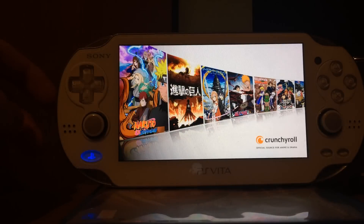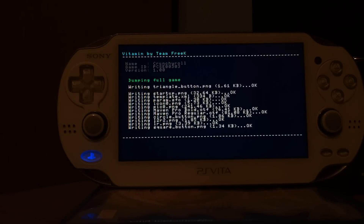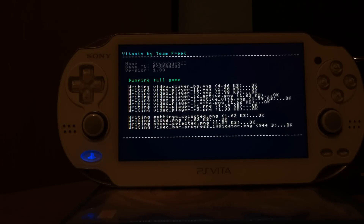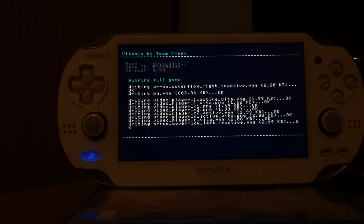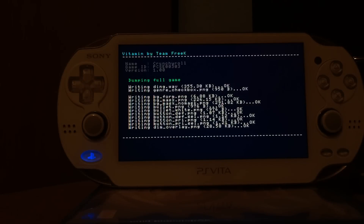It's now initializing the dumping process and it's going to switch a few times between the applications by itself, so you don't have to touch anything anymore. This Crunchyroll app is actually pretty small in size and it still takes a pretty long time to dump.